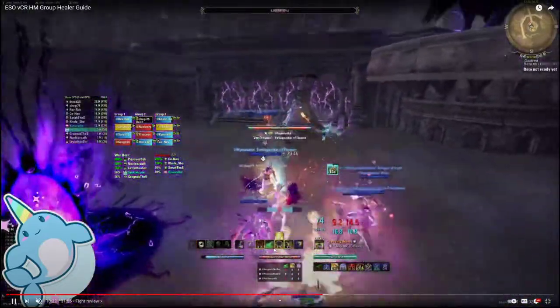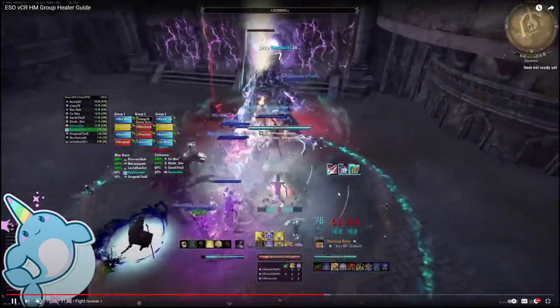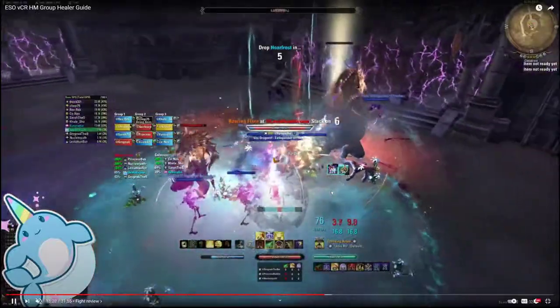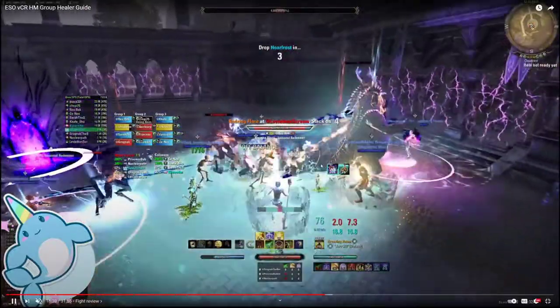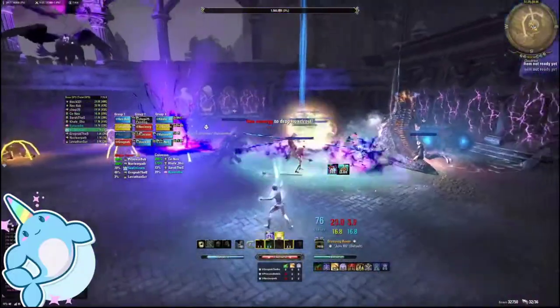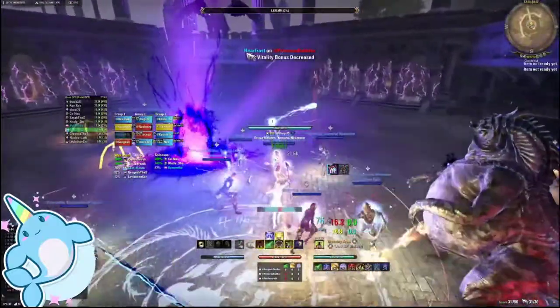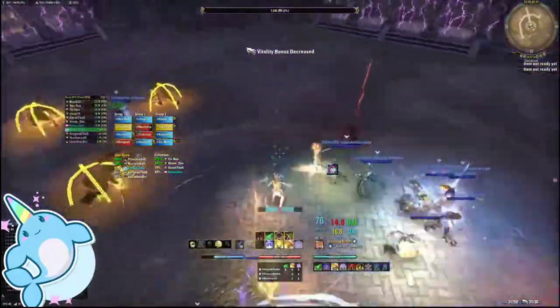The biggest thing you want to do for XE is make sure that you heal people out of baneful — this includes tanks. Healing springs is one of your strongest HoTs, and orb — you want to make sure orb is always going through your side and springs is always down.